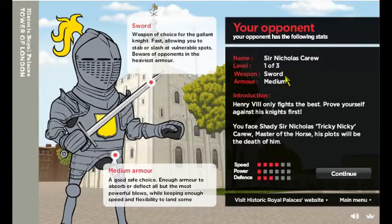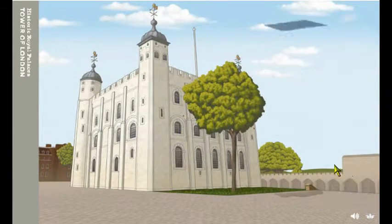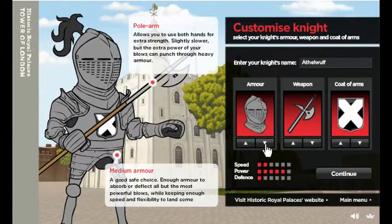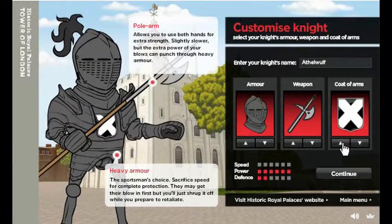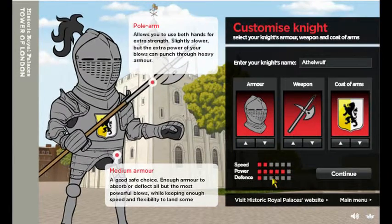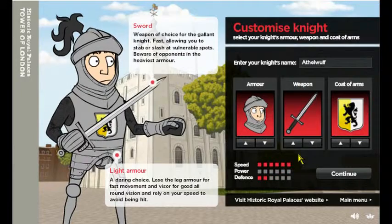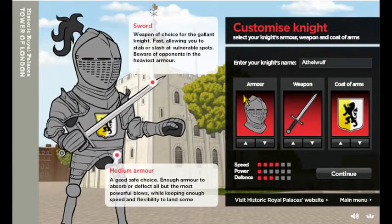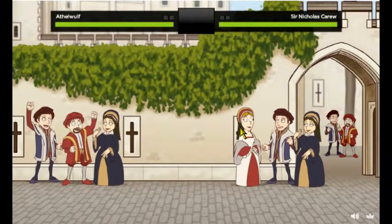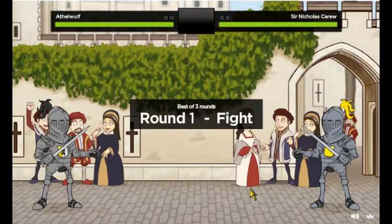So my first opponent is called Sir Nicholas Caro and he has 4 speed, 3 defense and 1 power. So basically what you do in Dress to Kill is you choose the armor and the weapons and your coat of arms — I'll just be using this lion one because it's convenient. I'm going to do the quickest weapon with the second most powerful armor because it's a good mix, and I'm fairly fast and powerful with it as well. The controls are just arrow keys and Z and X.